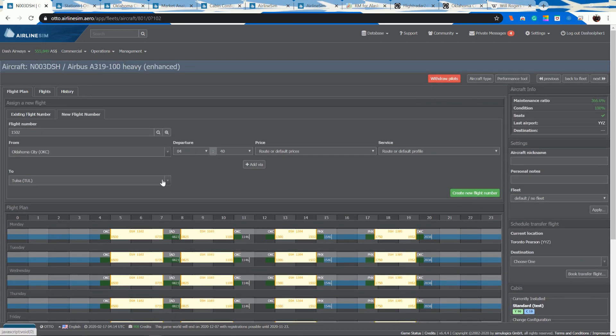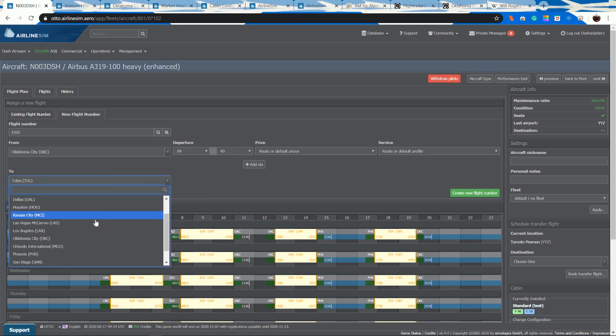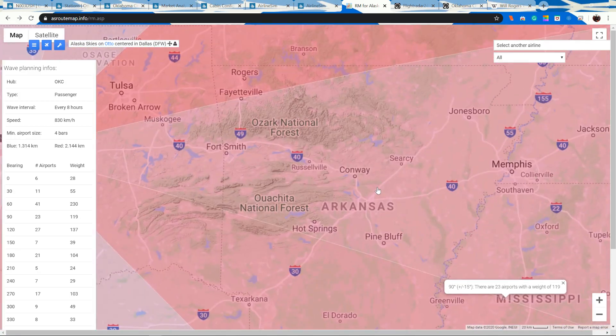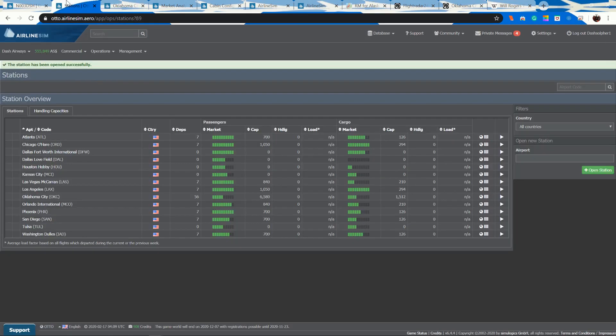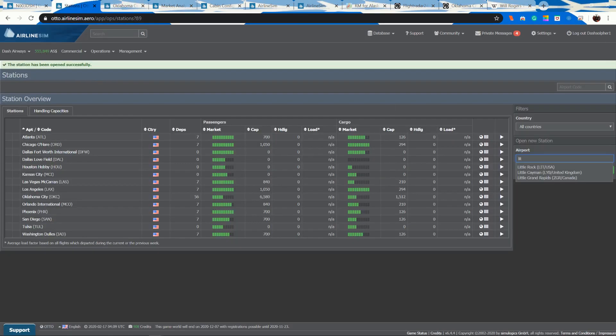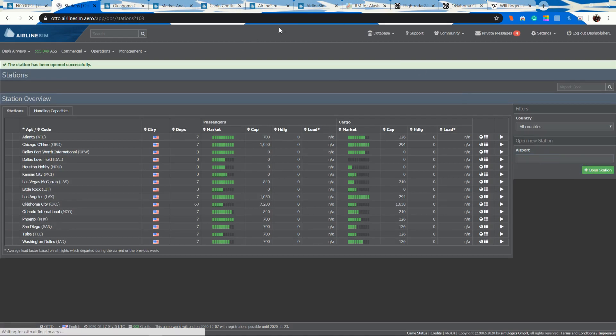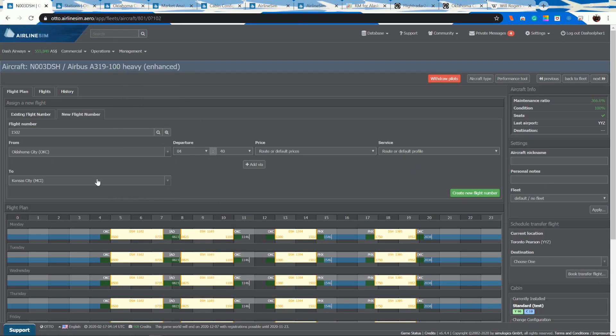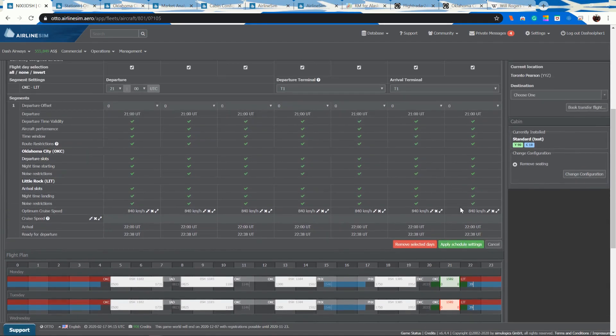Oklahoma is a great connection point because it's roughly along the path between coasts anyway — if you're flying Los Angeles to Washington you're going over Oklahoma, so you're just stopping along the way. That's why central-state hubs are very good for connections. Next, I'm going to send the A321 to Little Rock, Arkansas — that's a good short-hop option going eastward. This whole first iteration is just a bunch of tests; you're trying to see what works and what doesn't.